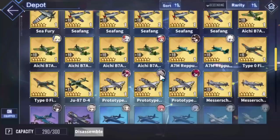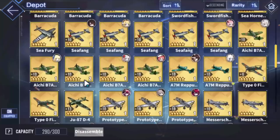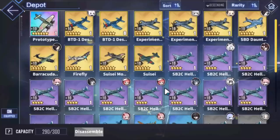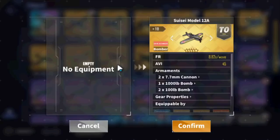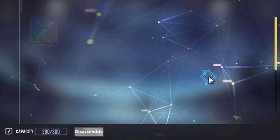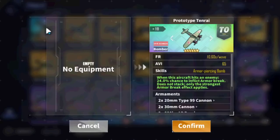Stick to IJN aircraft. For fighters we really only have Ryusei A's as an option. If we go to dive bombers, we have Comets — that can work, it's one of the faster ones, about two seconds faster than Tenrai. But the damage is kind of whatever, especially because Hakuryu is focused on dive bombers. Tenrai is definitely going to do way more damage than Comets.